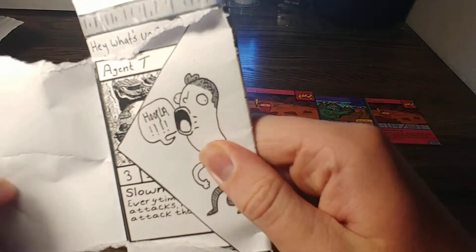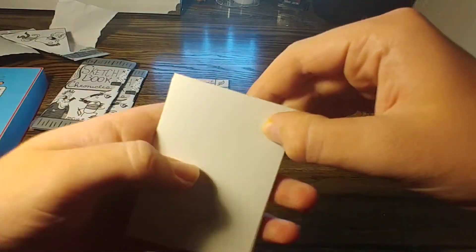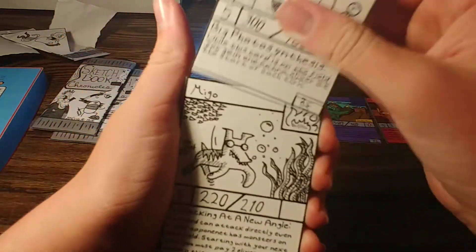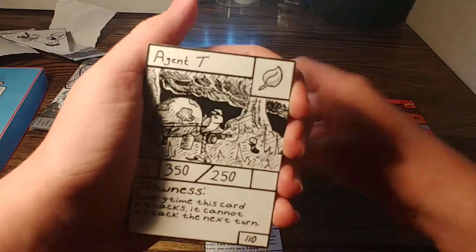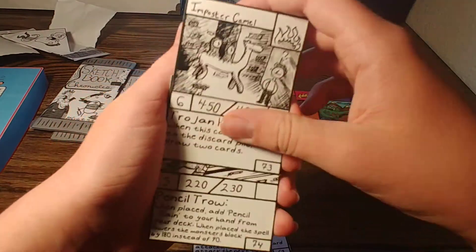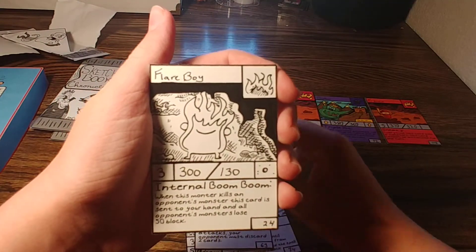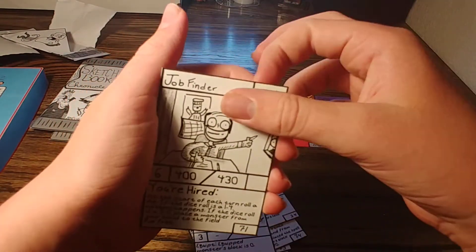Upla. Tabletop Tree, Amigo, Ultimate Stick, Agent T, Impostor Camel, Dirt Man, Ultimate Stick, Fire Boy, Spicy Potato, and Job Finder.